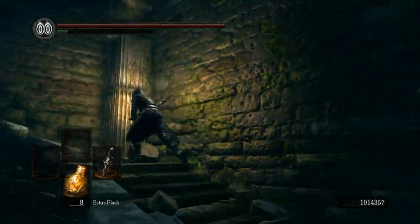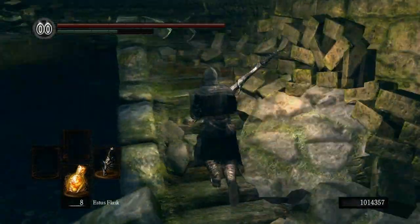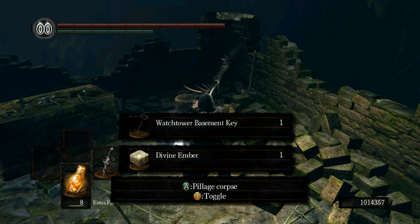The Divine Ember is found at the top of the staircase here after defeating the Moonlight Butterfly. Just search the petrified blacksmith and you'll find a few items, one of which is the Divine Ember.